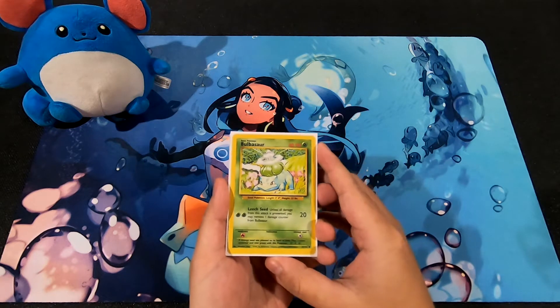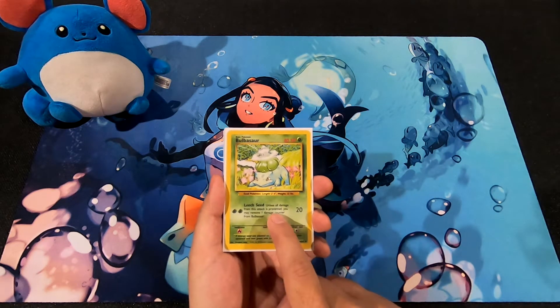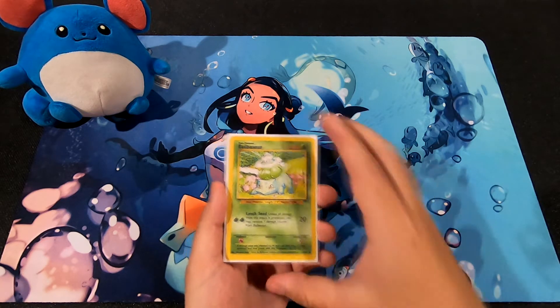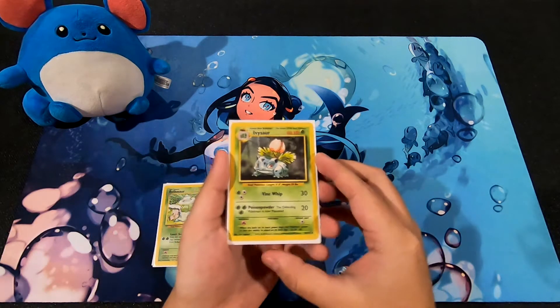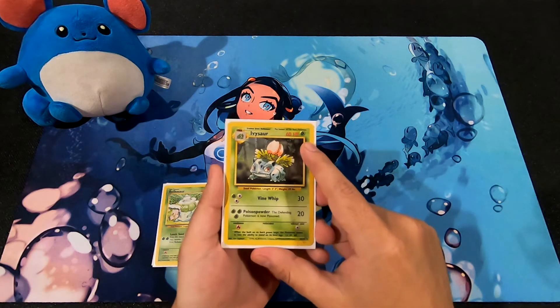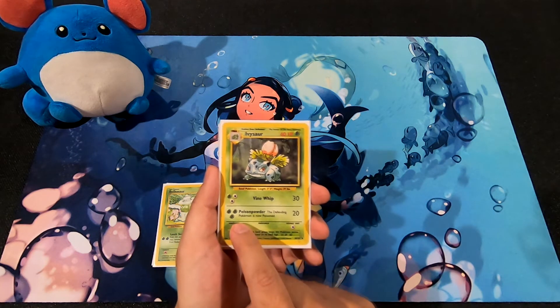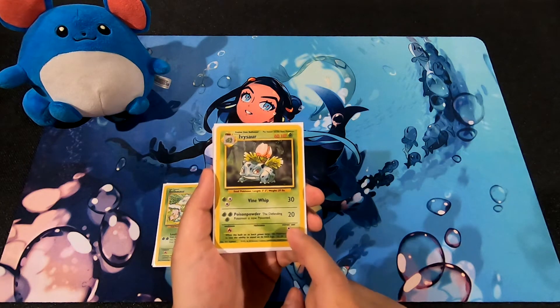On the grass side, Bulbasaur has 40 HP and Leech Seed costs 2 grass energies. Unless all damage is prevented, you may remove one damage counter from Bulbasaur for 20 damage - a minor heal with damage. Ivysaur has 60 HP; 3 energy (2 colorless, 1 grass) for Vine Whip does 30 damage. Its second attack, Poison Powder, costs 3 grass energy and automatically poisons the defending Pokemon for 20 damage.